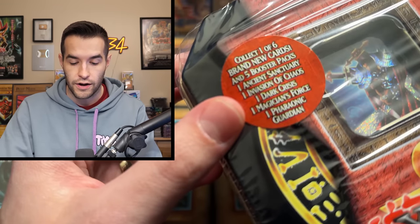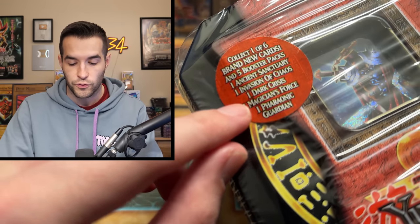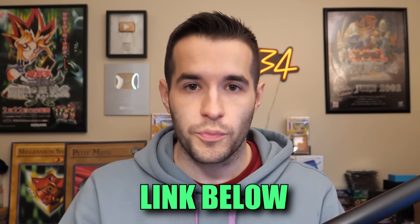This is pretty exciting because inside you can see there are some pretty amazing packs. We have Ancient Sanctuary, Invasion of Chaos, Dark Crisis, Magician's Force, and Pharaonic Guardian. This is being opened courtesy of Yu-Gi-Oh Unboxed, who has just started a new YouTube channel. He bought this tin off me and wanted me to open it, and he said could you please shout out my channel. Go check out his channel — it'll be in the description.